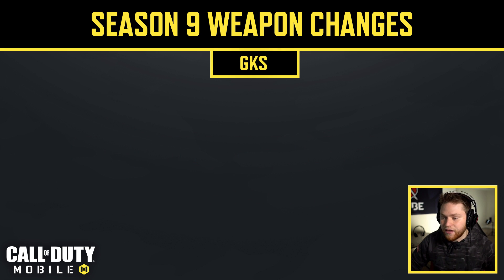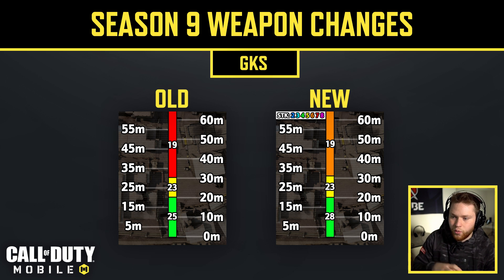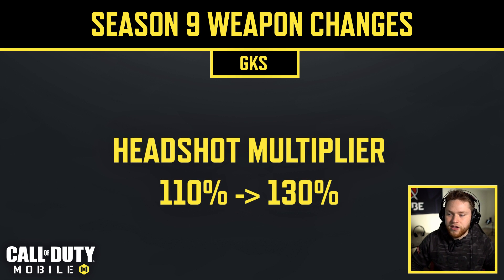The GKS received a couple of changes. Damage was buffed from 25 to 28 from 0–20 meters, though this doesn't affect shots to kill. The bigger change is that the headshot multiplier was increased from 110% to 130%. This means the GKS can now 3-tap to the head up to 20 meters. Even better — if you land two headshots and one shot anywhere on the body, you can 3-tap. For highly accurate players, the GKS is going to have a pretty nice boost this season.